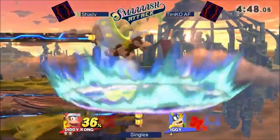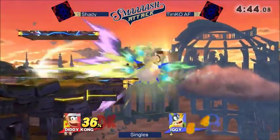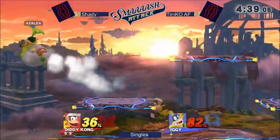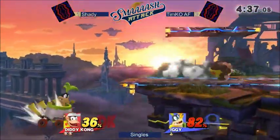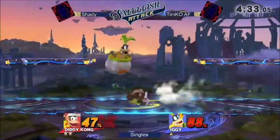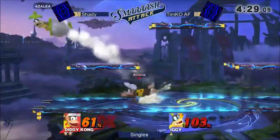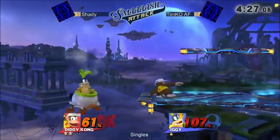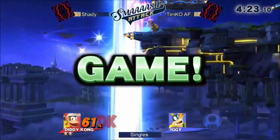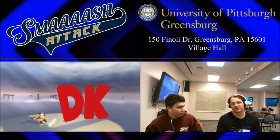He's looking for a setup here. Going for something a little ambitious right there. These forward smashes are coming out and Timko has no answer. The Mecha Jr. interrupting that. I like that jab coming out. He's going to jump out and make the grab. And hit by the Mecha Jr. That's it. Shady wins 2-0.